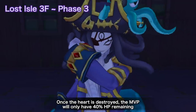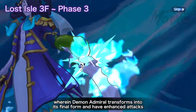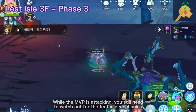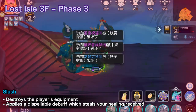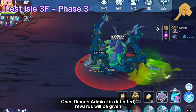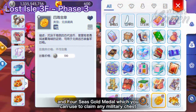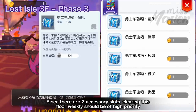Once the heart is destroyed, the MVP will only have 40% HP remaining. We then proceed to the third and final phase, wherein Demon Admiral transforms into his final form with enhanced attacks. You still need to watch out for the tentacle mechanics. Normal attacks will now trigger small area fan-shaped damage. He can also use Slash, which destroys the player's equipment and applies a Dispellable Debuff that steals the player's healing received. Once the MVP is defeated, rewards will be given — make sure to have enough Fortune Coins for extra rewards. Clearing this stage randomly gives out Military Chests for Ancient Accessories and 4 Seas Gold Medal, which can be used to claim any Military Chest. Since there are two accessory slots, clearing this floor weekly should be of high priority.